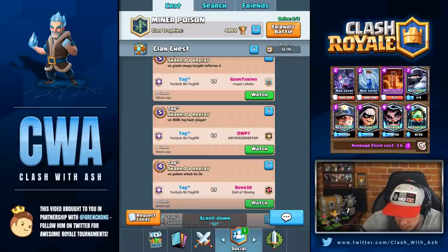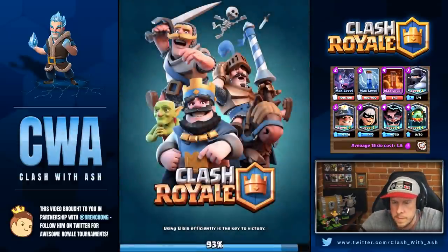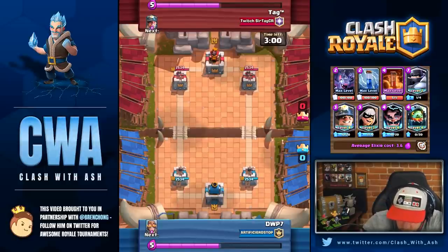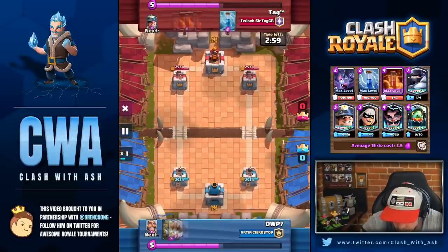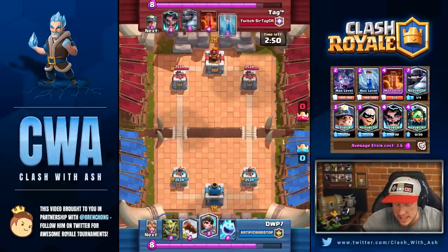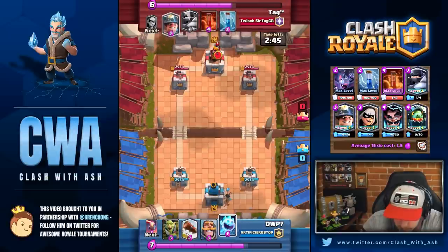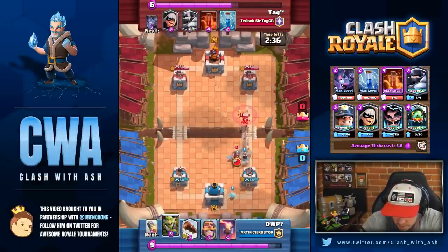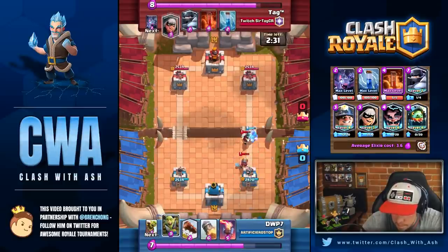I want to figure out how to beat bait decks with this deck. You don't have Log in this deck, so you actually have to use your Electro Wizard or your Mega Knight to nullify all the Goblin Barrel hits. You place it off to the side of your tower, and if you miss time it, you're actually going to hit at least two of the Goblins. For Mega Knight timing, it's always one tile before it crosses the river. For Electro Wizard, it's two tiles after the Goblin Barrel crosses the river.